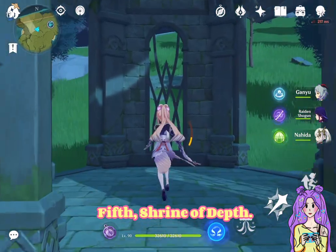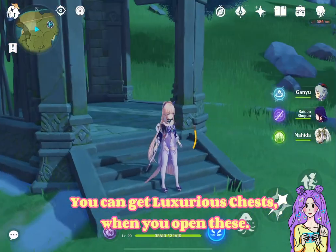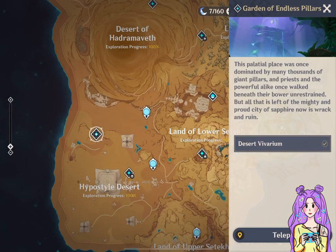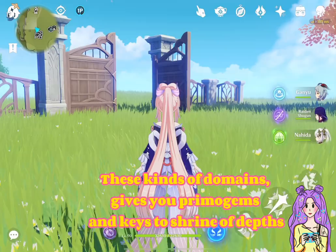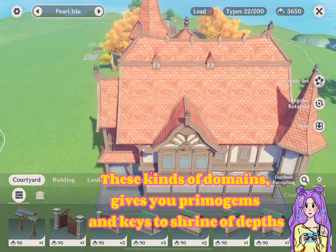Fifth, Shrine of Depth. You can get luxurious chests when you open these. Sixth, Domains — these kinds of domains give you Primogems and keys to Shrine of Depth.